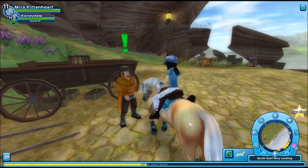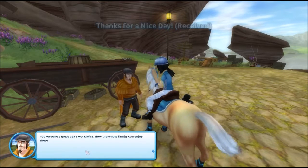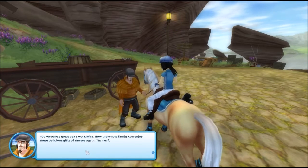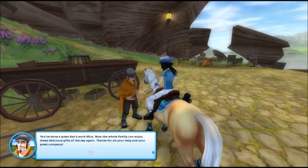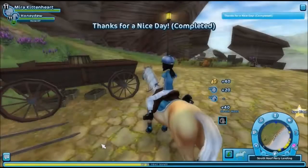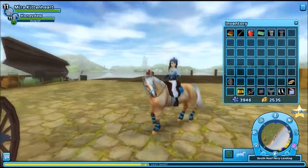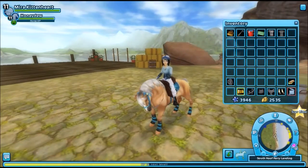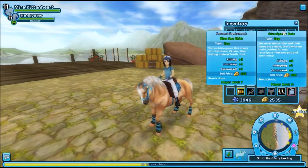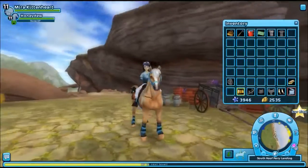Maybe I am! Oh, I get a shirt! Jonas says: "You've done a great day's work, Mira. Now the whole family can enjoy these delicious gifts of the sea again. Thanks for all your help and your great company." Oh, is that the end of the quest? Let's look at the shirt. I really like that — that's such a good shirt!